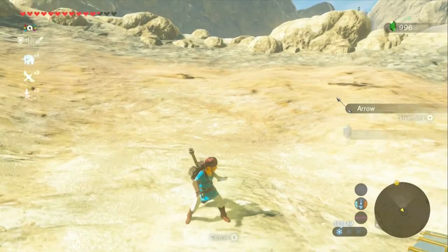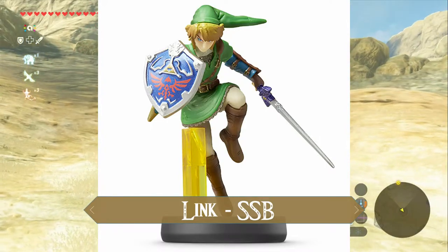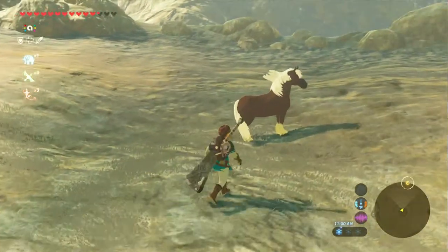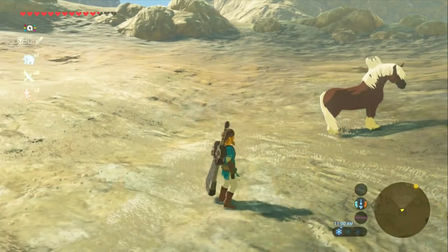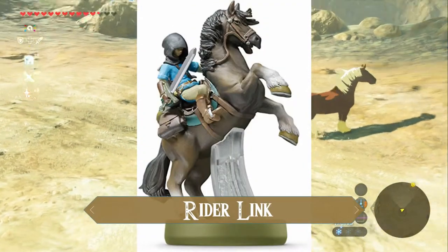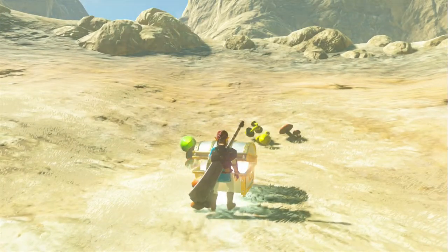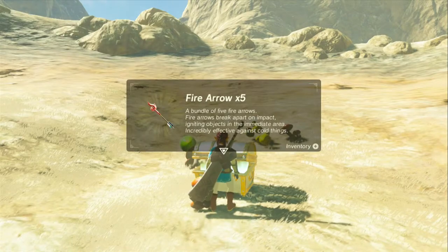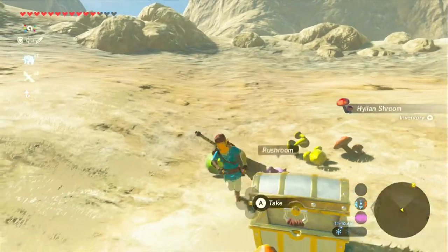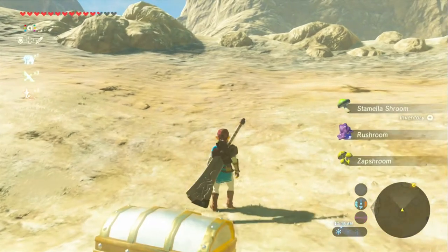Next up is regular Link. And Link gives us Epona. We already have an Epona. And then we're going to do Rider Link. It's fire arrows. Look at all those fire arrows — exactly. All of these materials are stuff we're going to need readily.